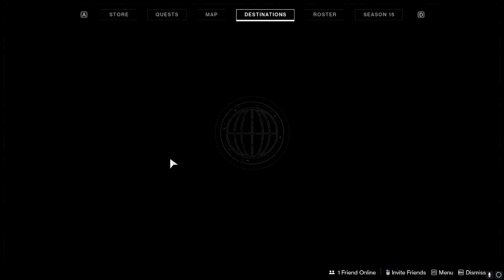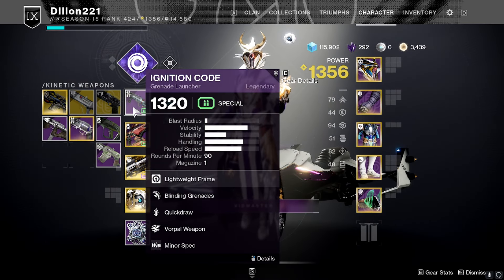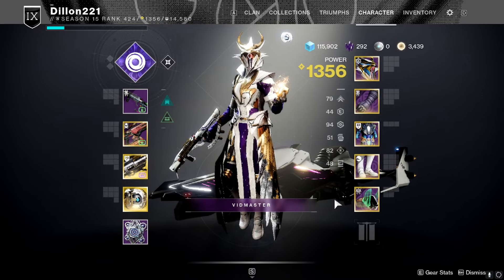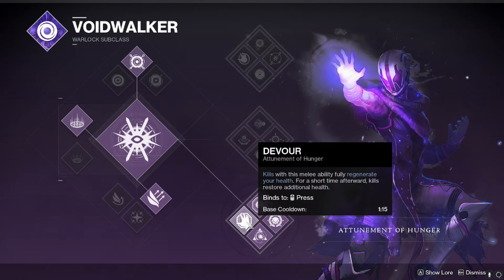Hey guys, Dylan here. I've got a long one for you today — we're going to be soloing the Pit of Heresy, which is a challenge in itself. For the loadout we're going to be using Ignition Code, Cartesian Coordinate, and Gjallarhorn. Make sure that you have some kind of protective light mod on, and of course we're going to be running Devour on the Warlock.